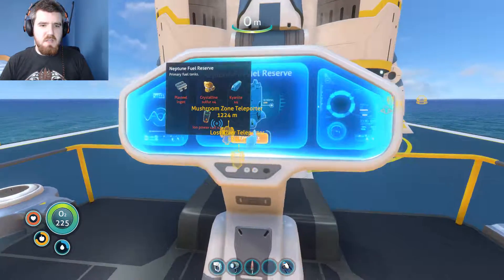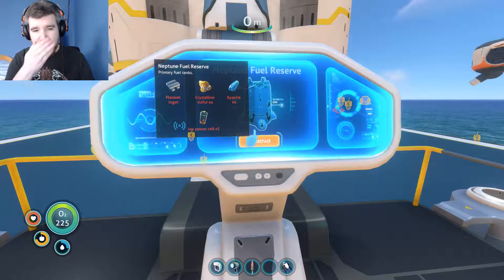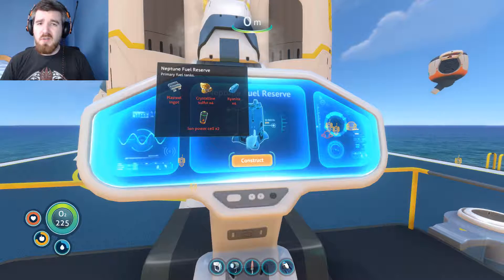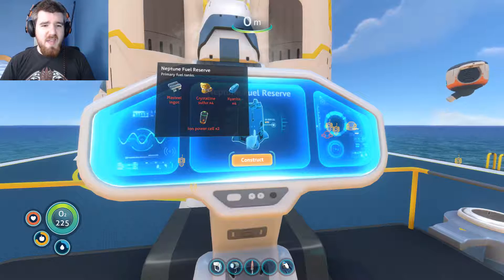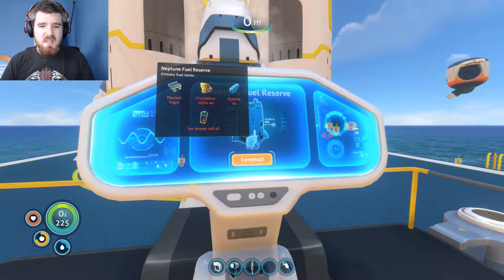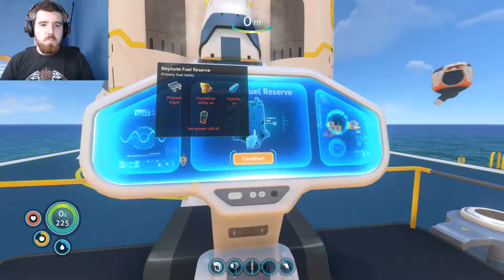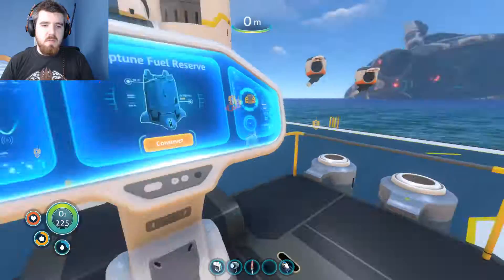What do we need for the second stage? Crystalline Sulfur, Kyanite, two Ion Power Cells, and a Plasteel Ingot. I spoke too soon, didn't I? Well, the Ion Power Cells — we've got loads of Ion Crystals and other bits and pieces, so that should be fine. Where the hell do I get Crystalline Sulfur? I'm guessing that has to be down from the volcanic areas, so that's going to be fun. And then the Plasteel we can do right now — let's go do the Plasteel right now.